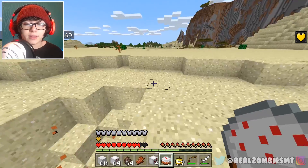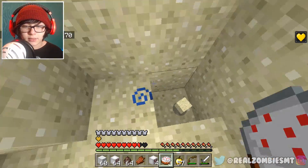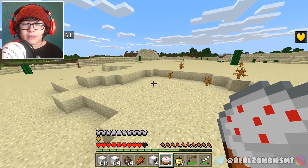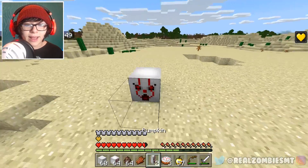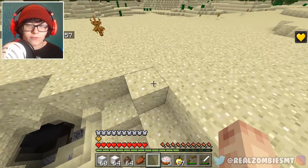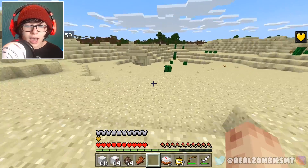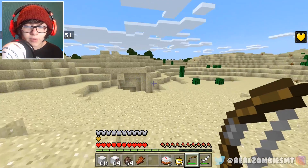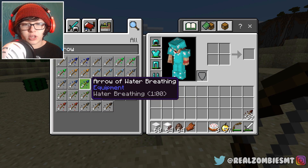I actually just took down Pennywise! All I got from killing him was more Pennywise heads and some cake. That does not seem very rewarding for defeating Pennywise — I don't think that was a fair deal at all. Is there any arrow of flotation? No, there's no arrow of flotation in Minecraft, which is stupid.